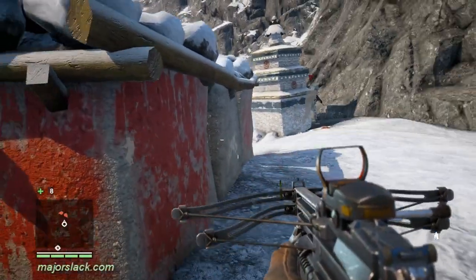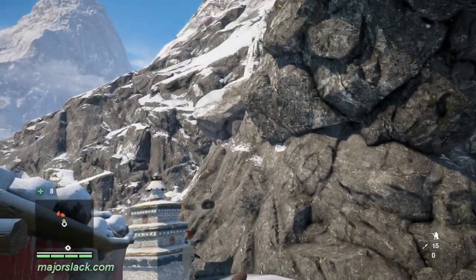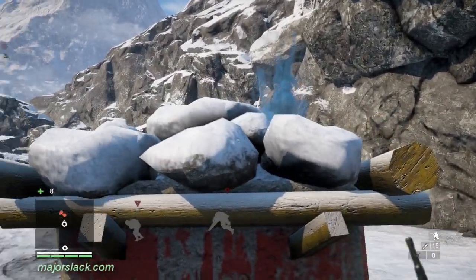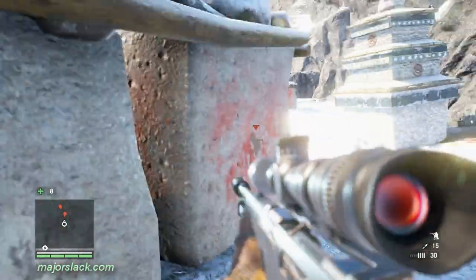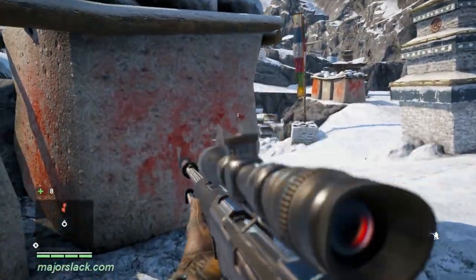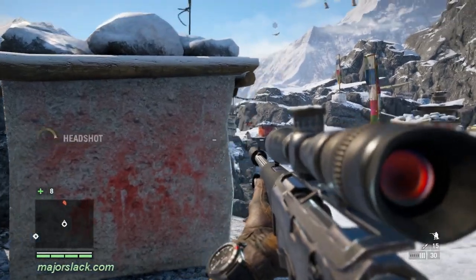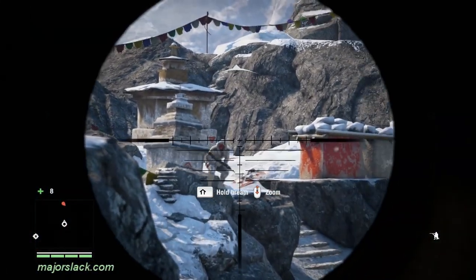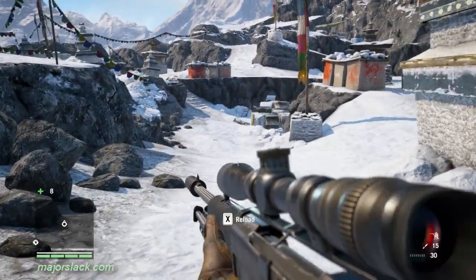These guys are incredibly resilient - C4 goes off right next to him and it just kind of stuns him a little bit. See that? C4 - is that all you got? Yeah, there's one down. Then there was one. And then there was none. That's it - once you do them all in, Willis contacts you.